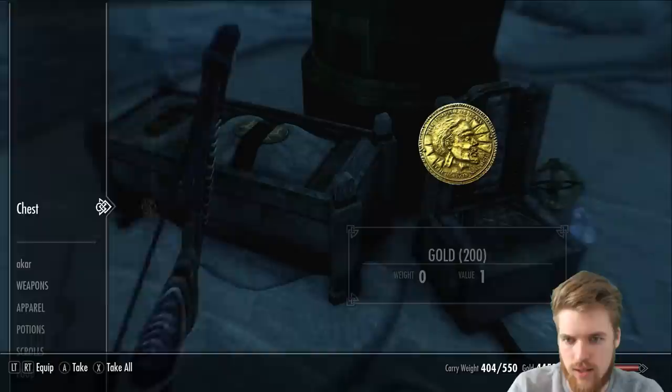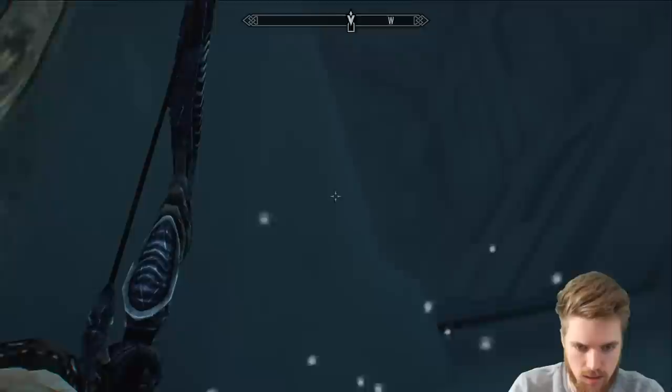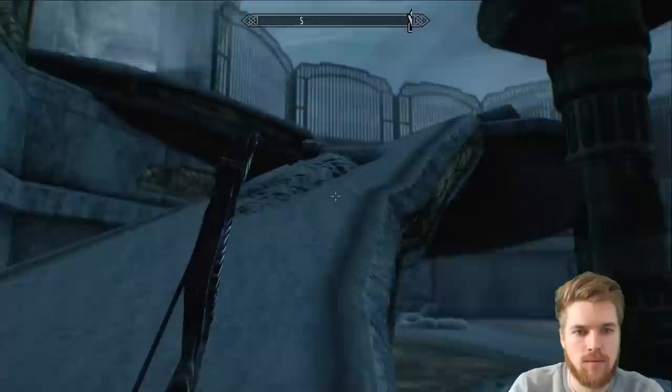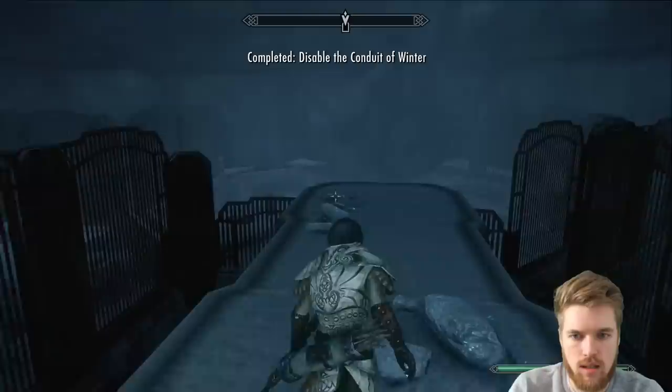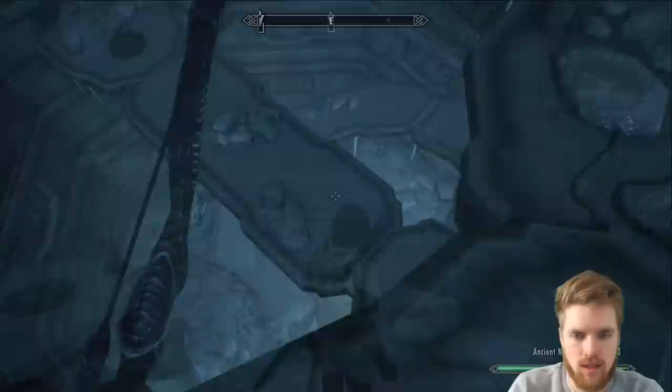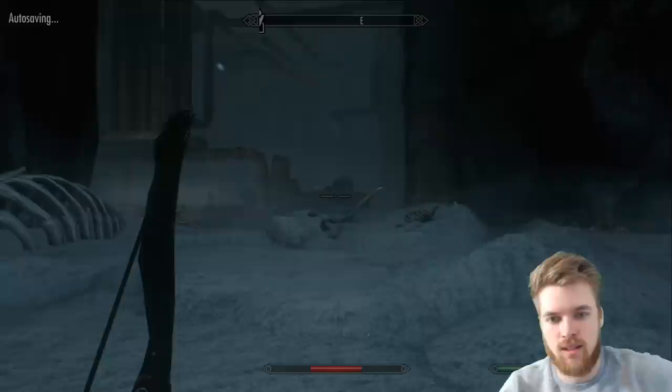Another boss chest just here — let's check it out. 200 gold nice, Lightning Rune Tome, Glass Bow — very good, might just grab that. Looking down there it could be something interesting because it's very deep, but I can't actually see anything down there. By the time I swim down I'd lose my breath. I'd say Winter was actually the easiest room yet — Summer took the longest, took a while to do Autumn too. They're all very easy.